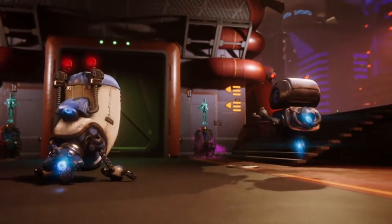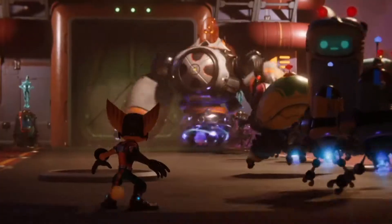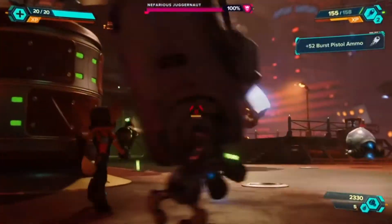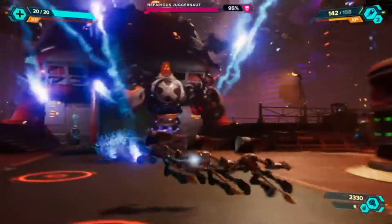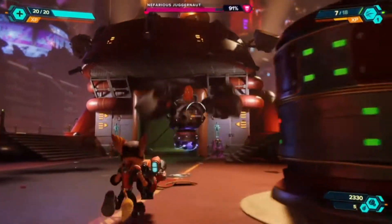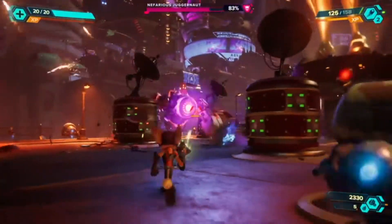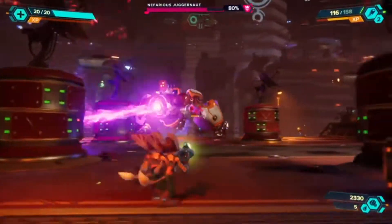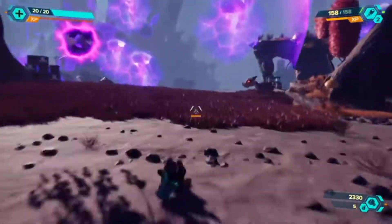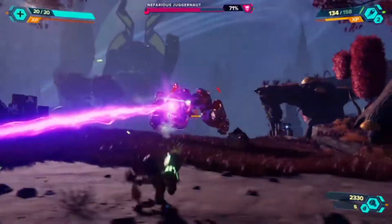As Ratchet attempts to follow Rivet and Clank, he encounters a Nefarious Juggernaut. Where did you even come from? Please stand still! Wait for impact, War Vex! During this fight, more dimensional chaos ensues. Thanks to the power of the SSD, we can near-instantly teleport players to completely different locations — not some small arena being loaded, but an entire level from a different planet.